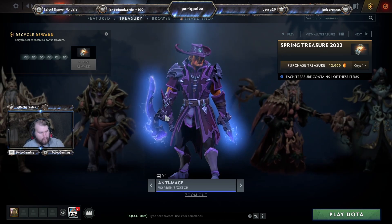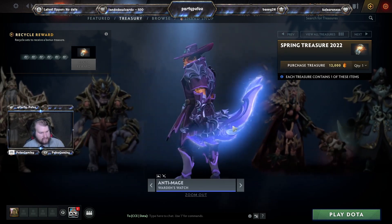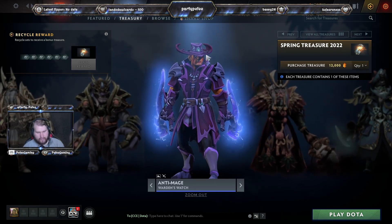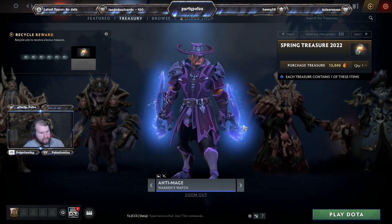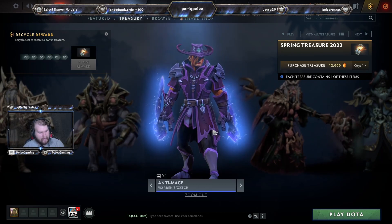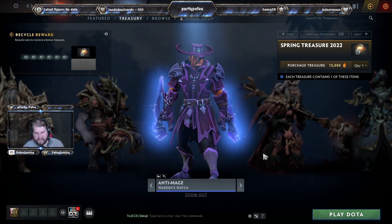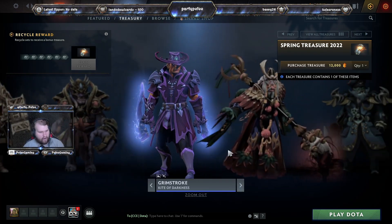Next is Anti-Mage's Warden Watch. This is another set I actually looked at in the workshop, but I never reviewed it because I hate ones that make him look like a witch hunter. But this one's not that bad — they sharpened it up a little bit. This one makes me think of a Riki color scheme. Very nice set overall, I'd say.